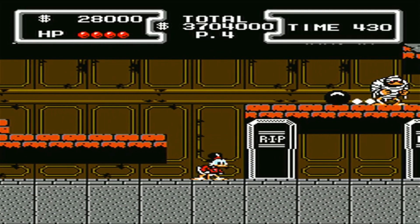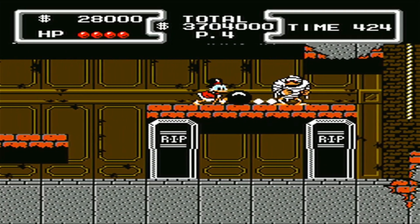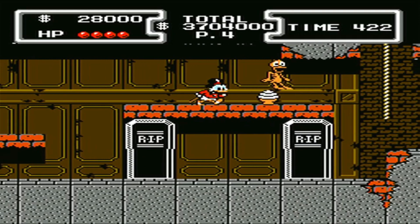If you didn't have the invulnerability, I'll show you how to take out that corridor mummy the same way we'll take this guy out. You wait for him to walk back to his ball, then you make sure he's walking away from you, and then you golf swing his ball into him.